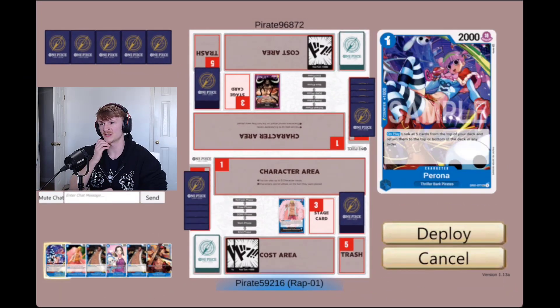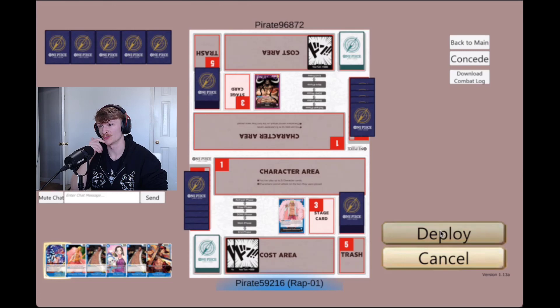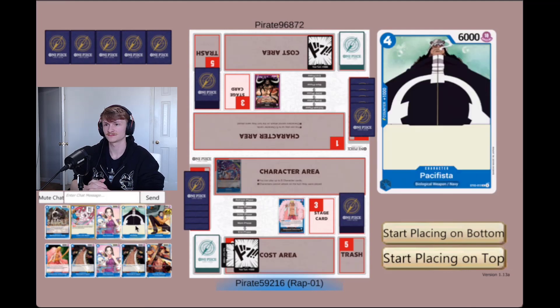You're 100% keeping this hand. First, I want you to think about what is the win condition for this match. Lately when I was playing against Kaido, I felt better when I got in with early aggressive pressure on him. So go ahead and play your Perona. So what do you think the stack should be here? I would place on top and then I would go with — I can't play him.